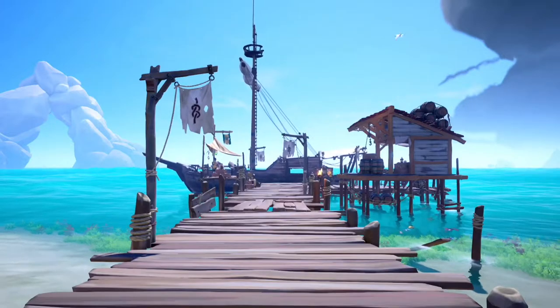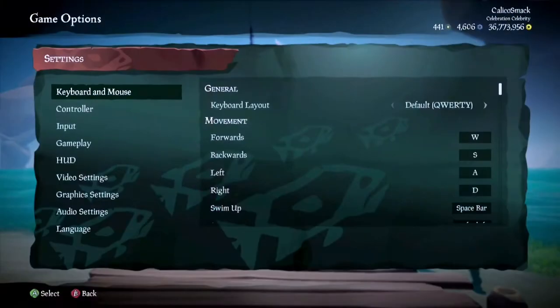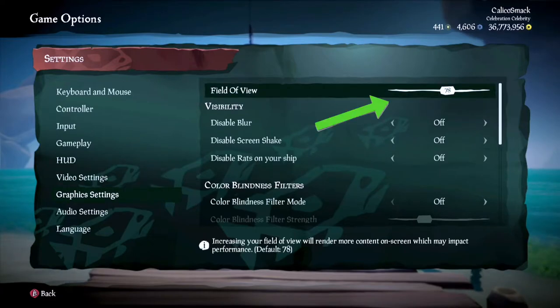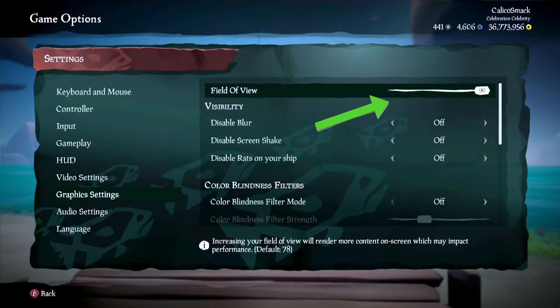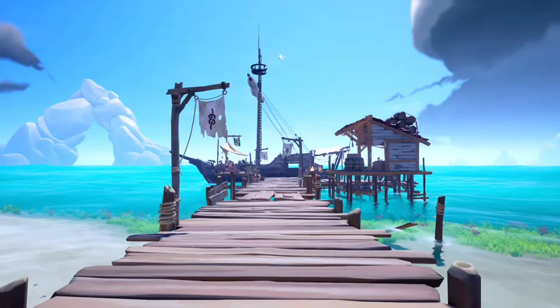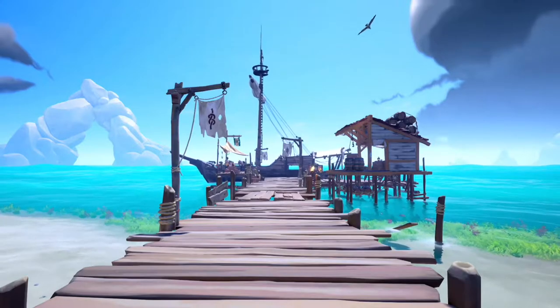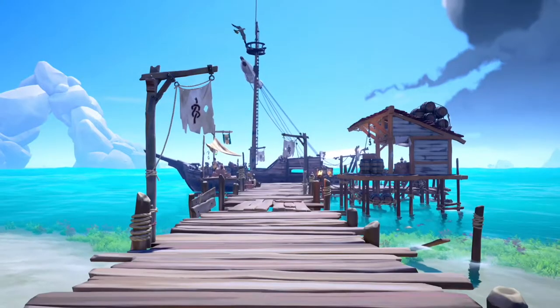First, field of view. From the game, go into settings, then down to graphics settings. Default FOV is 78 — max this to 90 and you'll see the difference immediately. Anyone playing on default FOV is giving themselves a disadvantage. Here's what 90 FOV can see versus the default 78.